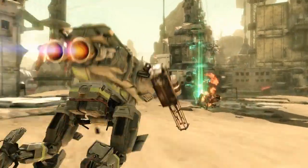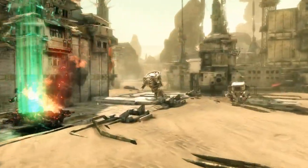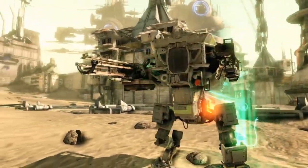In addition to gathering energy from stations, when a mech is destroyed, it will drop all the energy it was carrying. Stand over dropped EU for a few seconds to collect it.